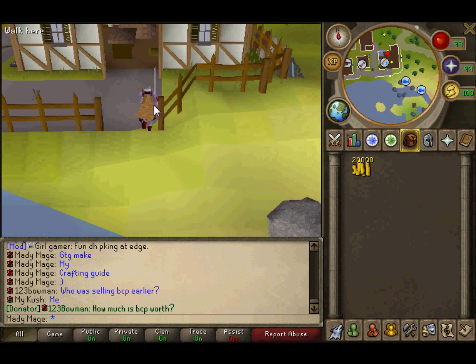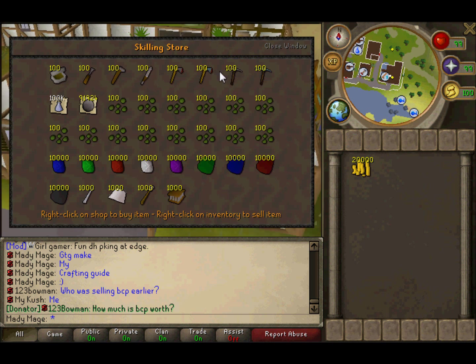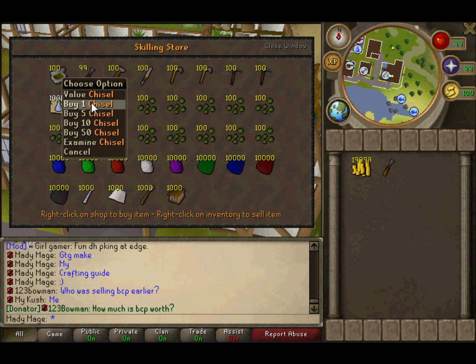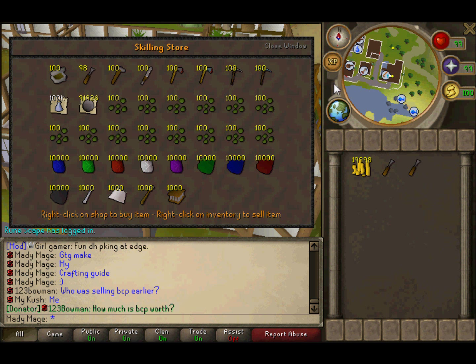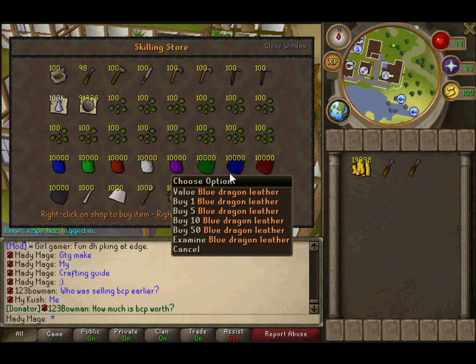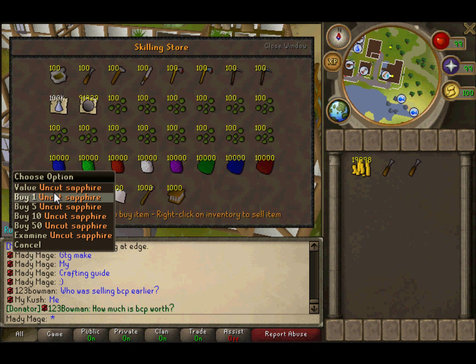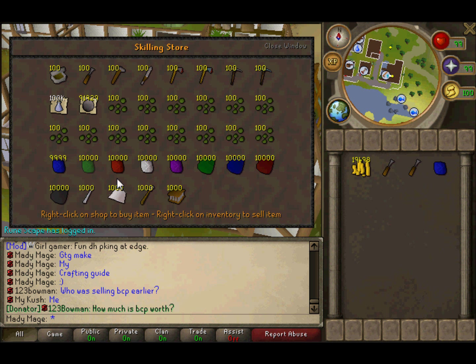You're gonna have to do gems to 99. Buy two chisels so you don't lose your place in your bank if you keep it organized. Unfortunately you can't use leather — that would be the fastest way. If he fixes this, I'll put an updated guide with an annotation on screen, but if not I'll leave it as is.